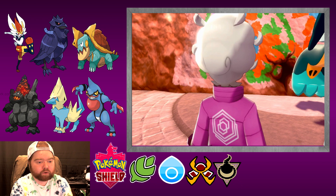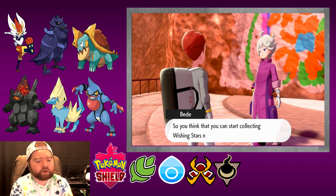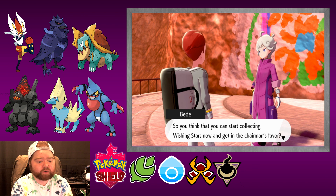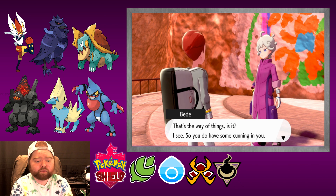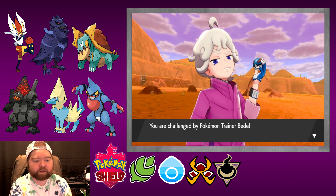Hey buddy, slow your roll! You again! So you think you can start collecting wishing stars and get in the Chairman's favor? That's the way of things, is it? I see — so you do have some cunning in you. But I won't have it. I won't allow anyone to stand in my way. Alright, guess we gotta teach this dude a lesson.